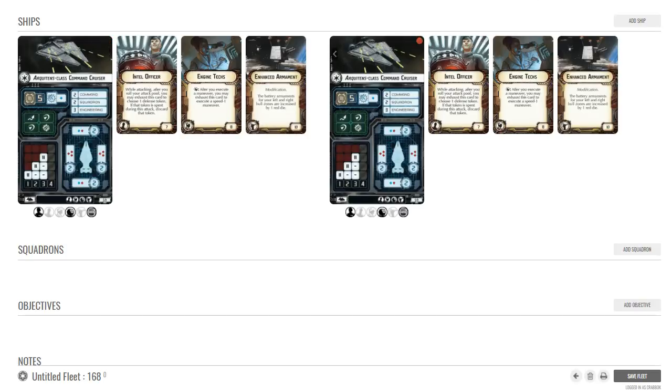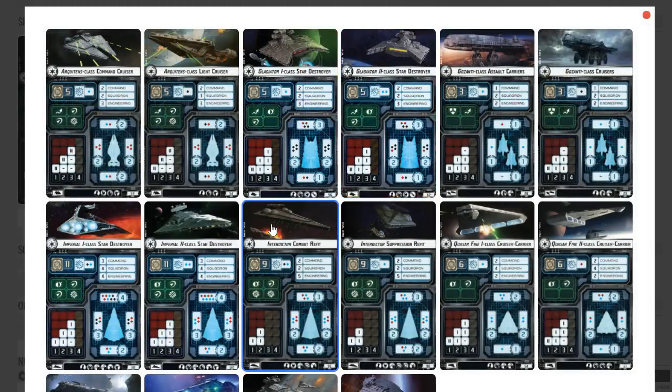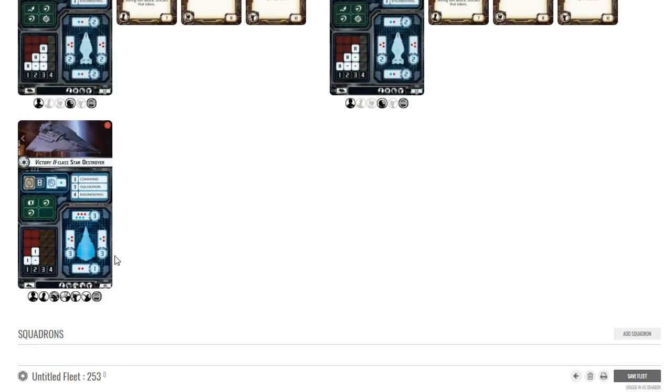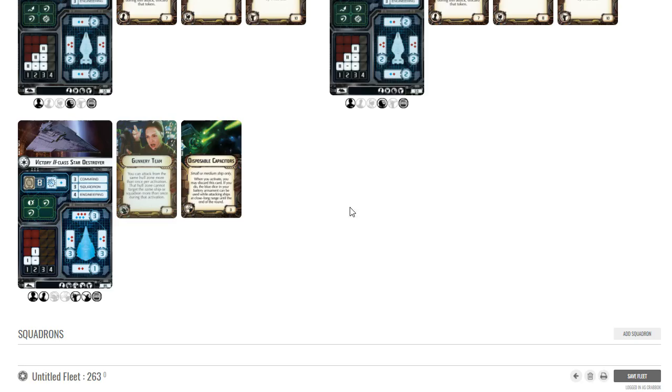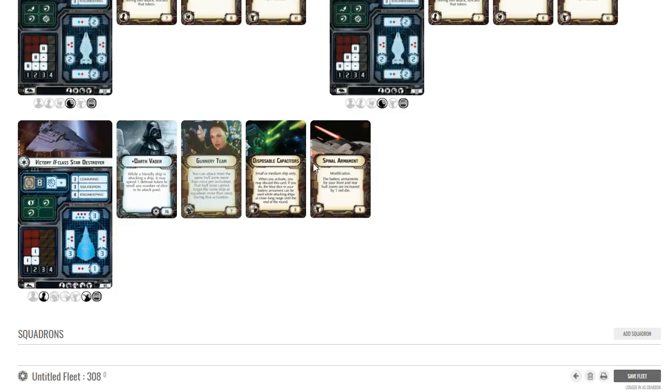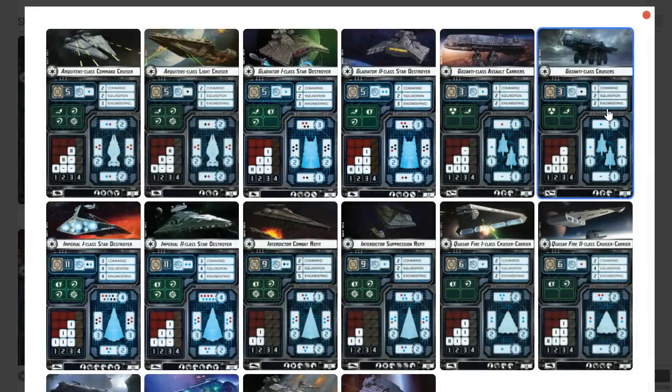I don't want to put Vader on the Arquitens because I'm going to put these guys up close and personal — I'm not trying for a nice initiative bid. For the Victory, I'll go with a standard build: disposable capacitors and gunnery team. I don't need leading shots, although that would be great. Instead I'll go with spinal armament. I'm running Vader anyway so we can totally take care of the re-roll situation.